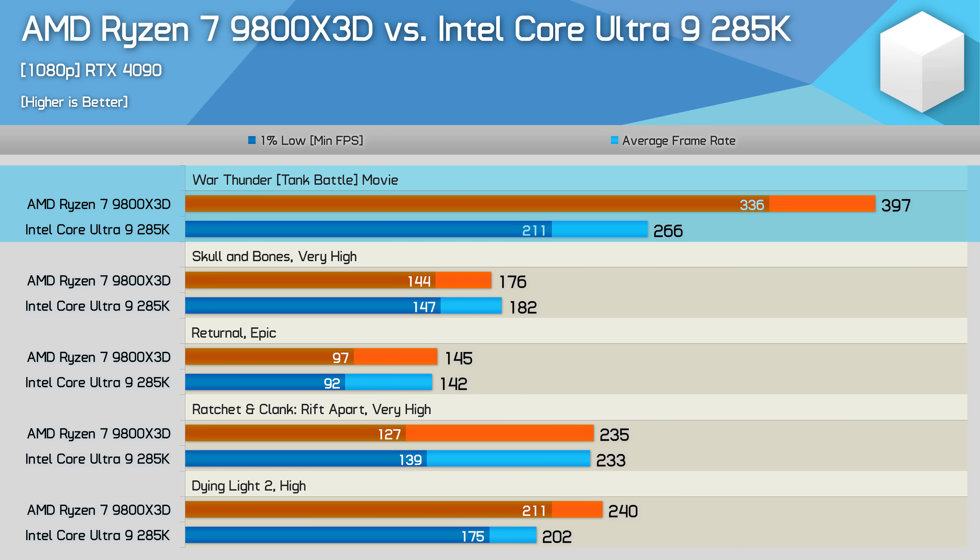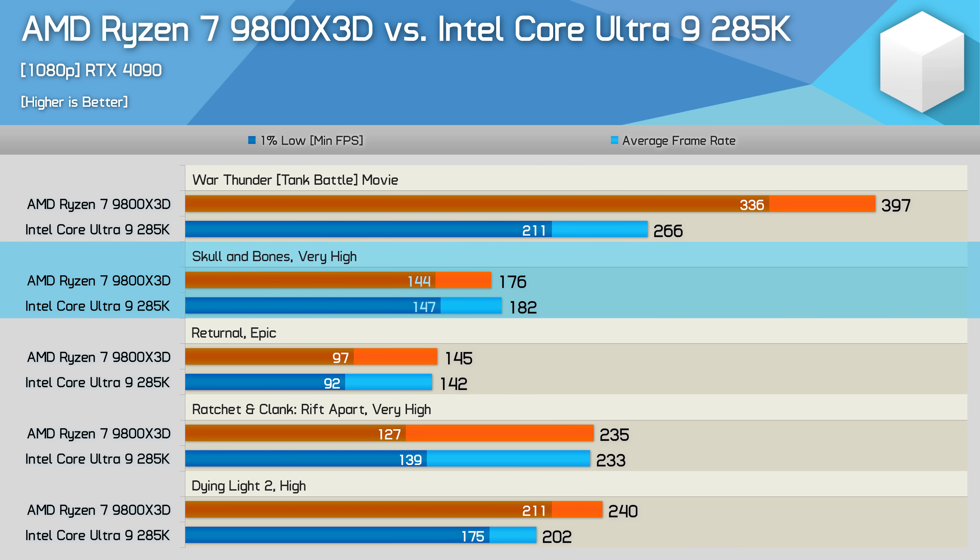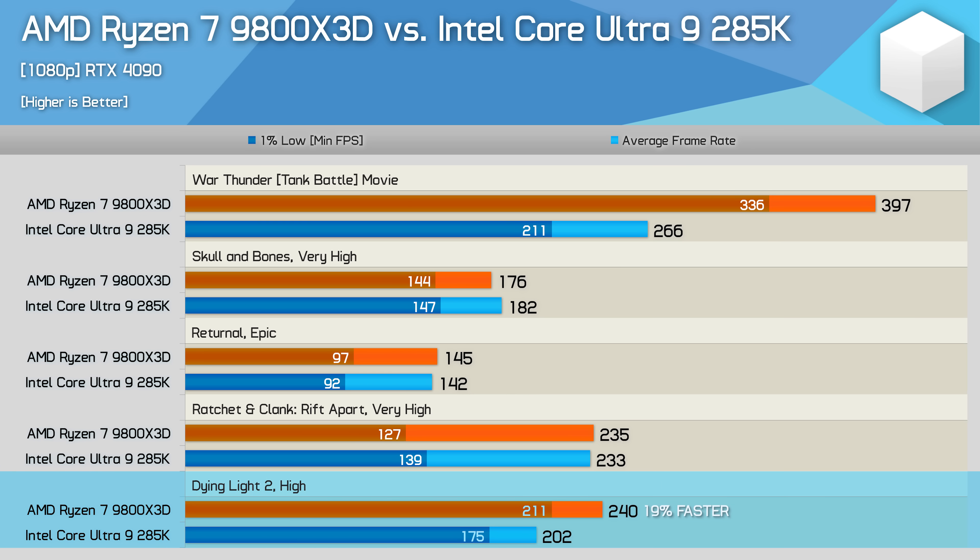Those after ultimate performance in War Thunder will be disappointed with the 285K at 266 fps — the 9800X3D was nearly 50% faster here. However, performance in Skull and Bones, Returnal, and Ratchet & Clank Rift Apart is much the same across both CPUs with no real winner. There's also a 19% uplift for the 9800X3D in Dying Light 2.